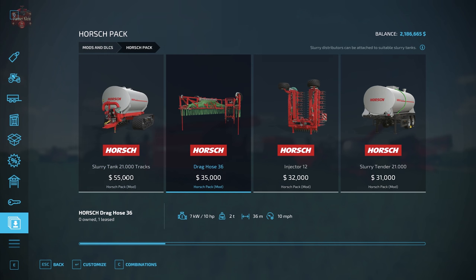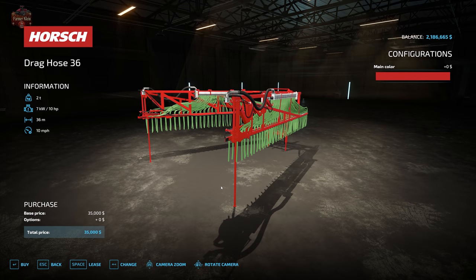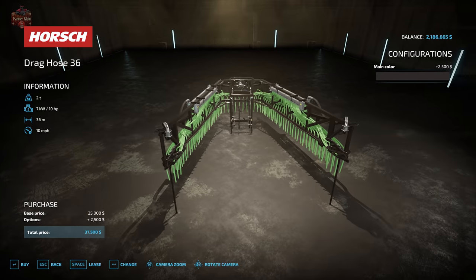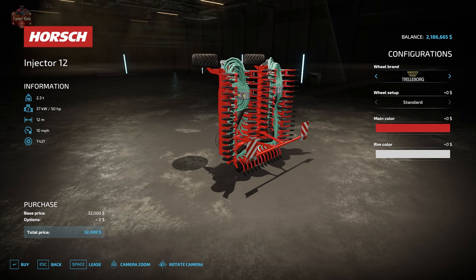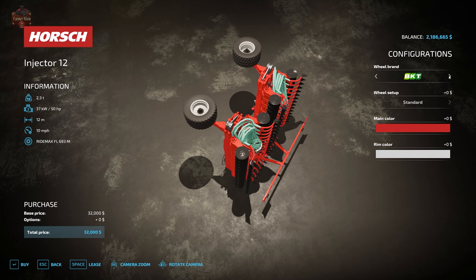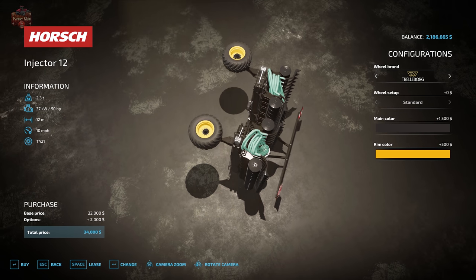In combination with the slurry tank, we can use the horse drag hose 36 meter or the injector 12 meter attachments. The drag hose 36 attaches to our slurry tanker, weighs 2 tons, and has a working speed of 10 miles per hour. We can also change the color of the frame. If drag hoses aren't your thing, the 12 meter injector increases the slurry tanker's weight by 2.3 tons and requires an additional 50 horsepower. It offers Trelleberg or BKT tires, main frame color, and rim color options.